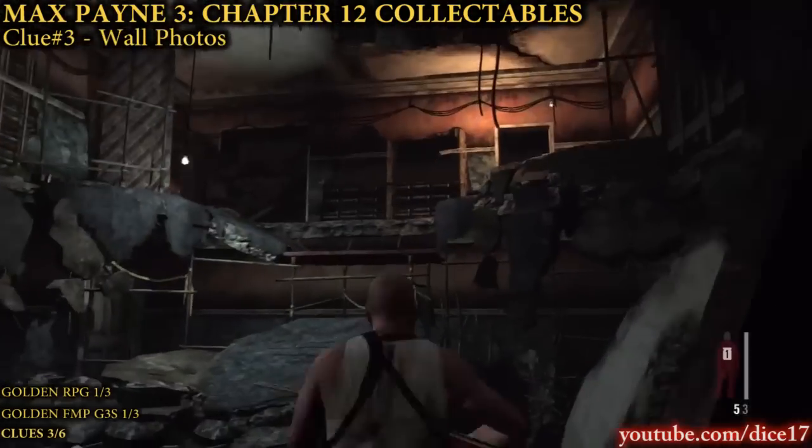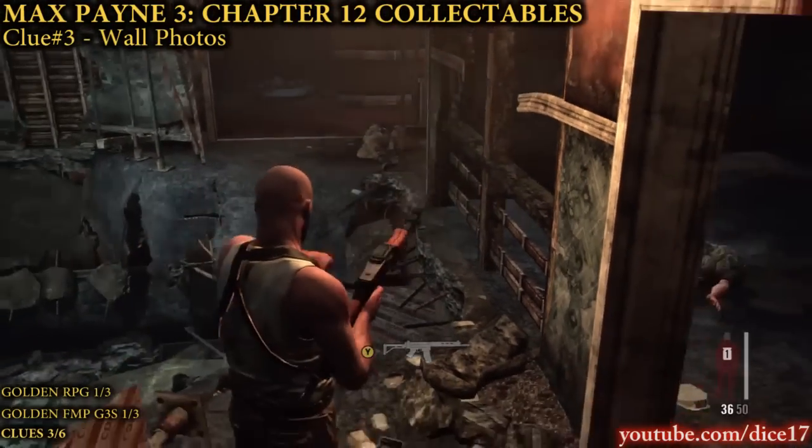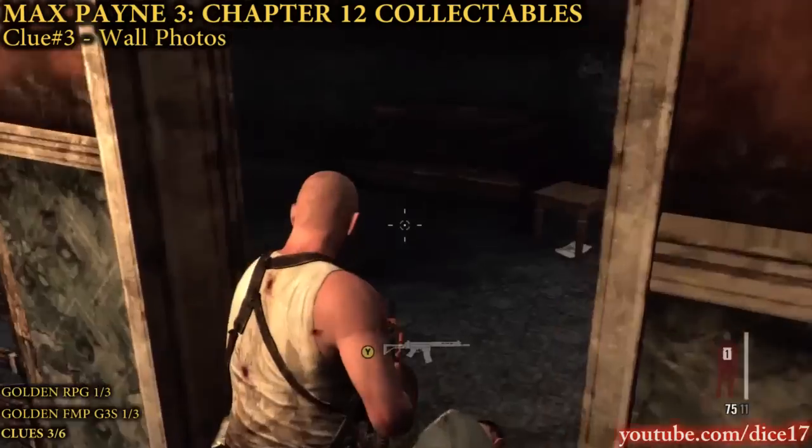When you reach the collapsed floor, go take out the enemies and climb up to the room on the right. Examine the photos on the wall to get the third clue.